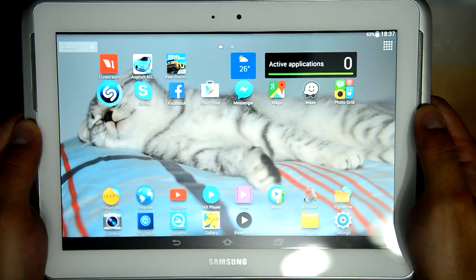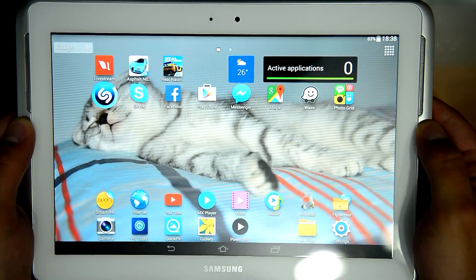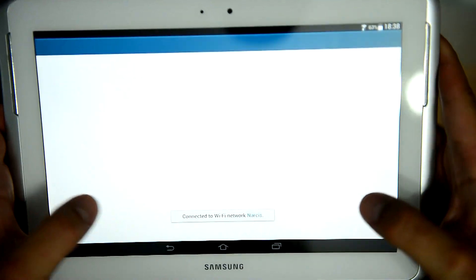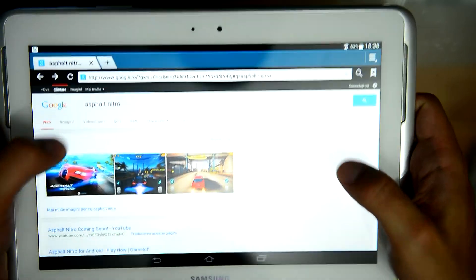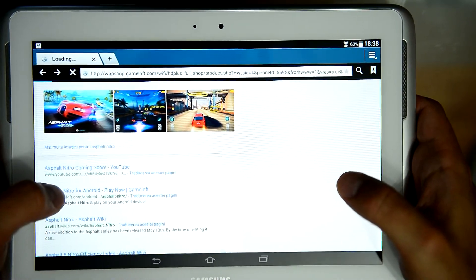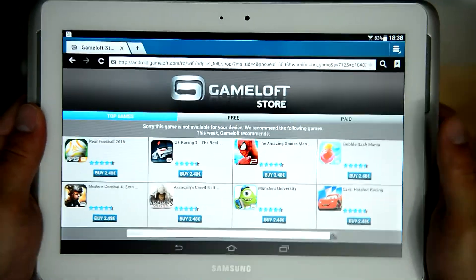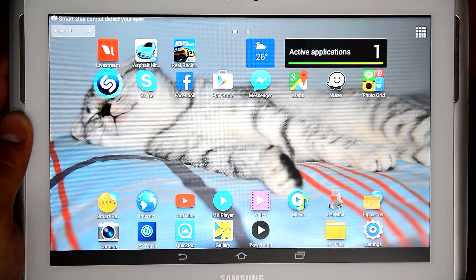If you have problems installing this game on the Note 10 inch, please download it on your Note 3, Note 4, or Samsung Galaxy S5 and then transfer it to the tablet and install it there. When you search Asphalt Nitro on Google Play and try to download it directly on the tablet, it will say 'this game is not available for your device.' So I recommend downloading it on your phone and then transferring it to your tablet.